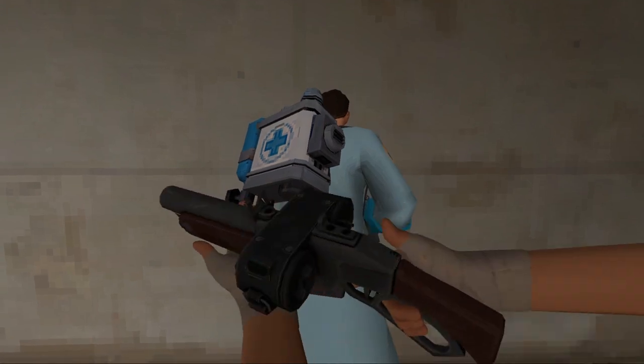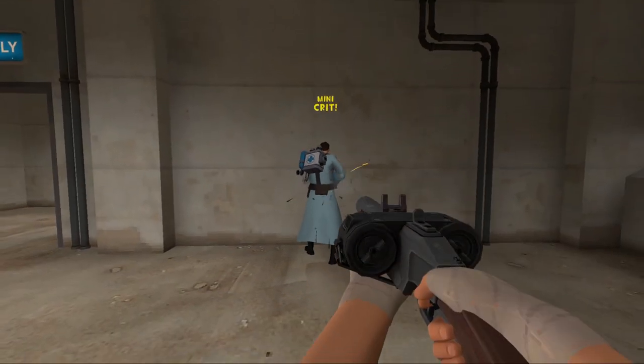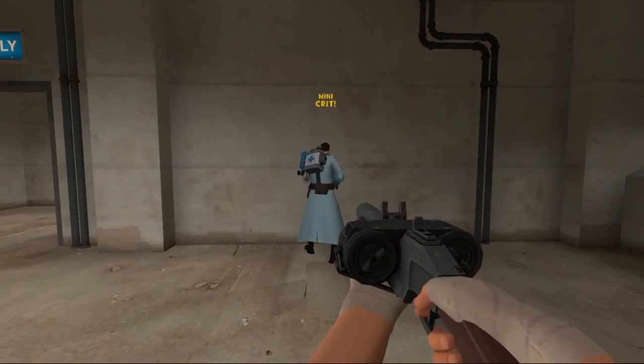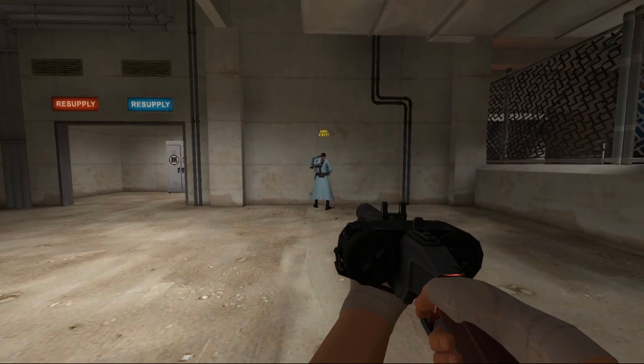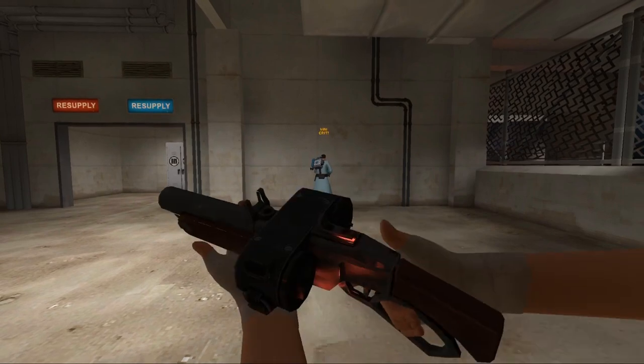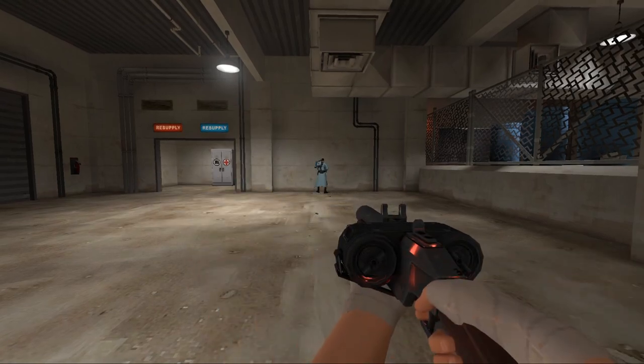When you're literally as close as you can be to a bot's back, it does full mini-crits at about 135 to 145 damage. At close-ish range but not quite at their back, it still does mini-crits at roughly 120 to 135. At medium range it still mini-crits but due to the accuracy penalty does anywhere from 60 to 100 damage. At longer range the mini-crits completely stop and it can barely reach 15 damage.